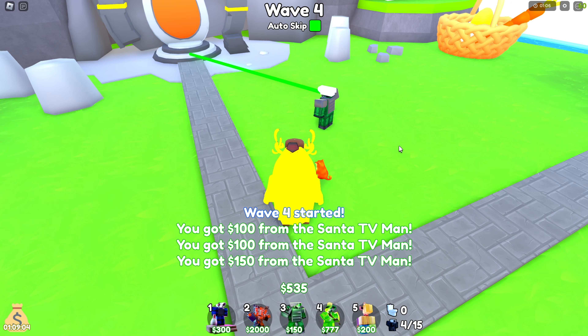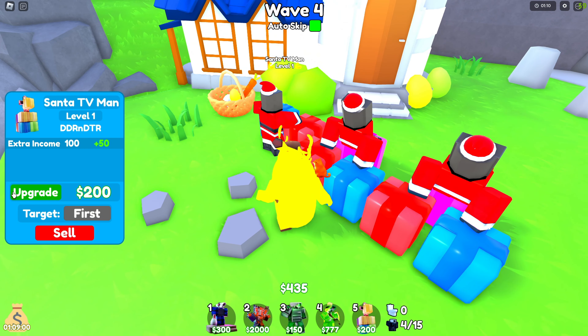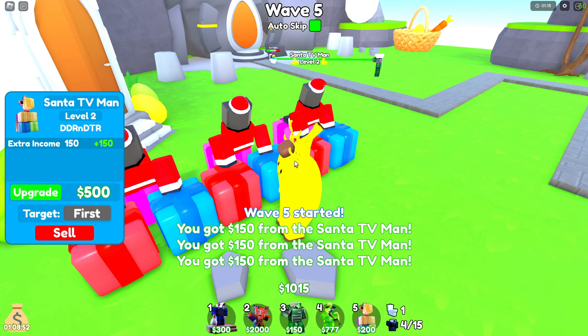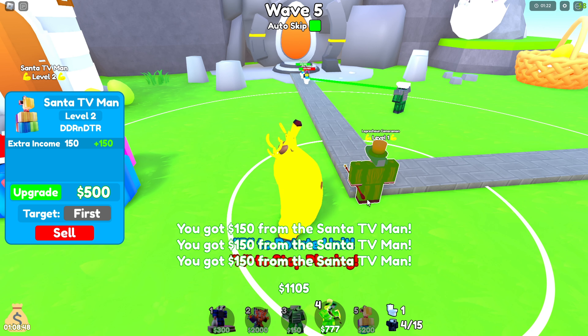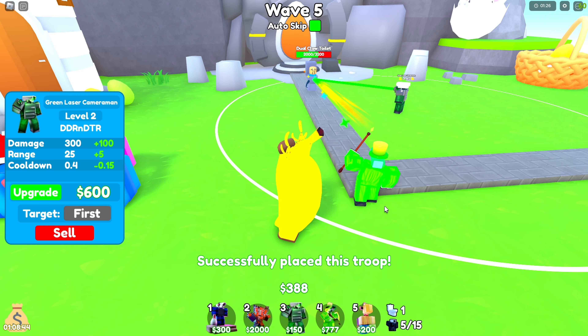Upgrade him. Now you're pretty much chilling. Just upgrade these two. If you can, upgrade another one to level 3. Actually, I'd recommend placing down your Leprechaun right now. If you don't have your Leprechaun, upgrade the Green Laser instead.